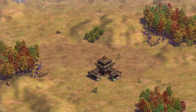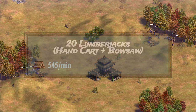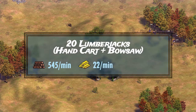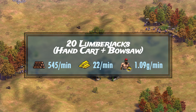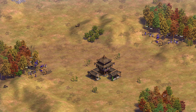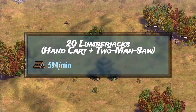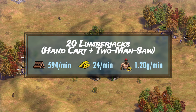After having 20 lumberjacks chop on two separate wood lines for 15 whole minutes and refreshing their lumber camps once each, they were able to average roughly 545 wood and 22 gold per minute. In more practical scenarios with more crowded wood lines and villager bumping, this brings the gold per minute per villager down from 1.2 to 1.09 gold per minute. With two-handed saw researched as well, 20 fully upgraded Vietnamese lumberjacks averaged roughly 594 wood per minute and 24 gold per minute, meaning each villager generates 1.2 gold per minute in practical conditions.